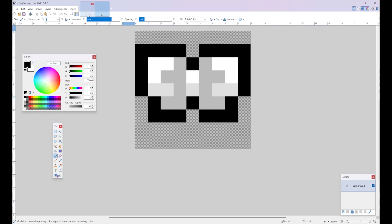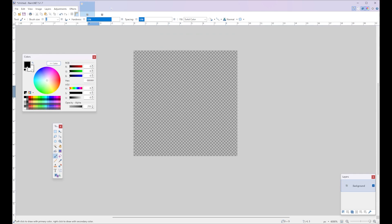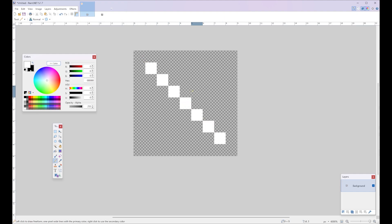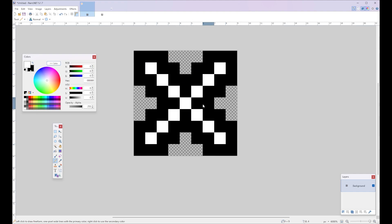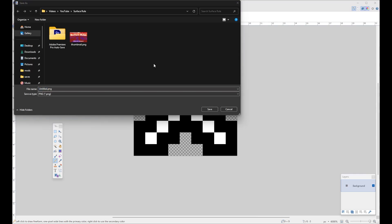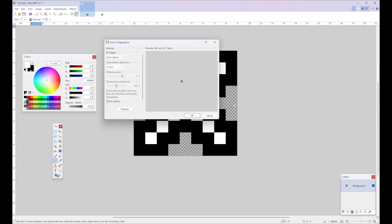Let's go back to our custom waypoint. I'm going to delete everything so that we have a transparent background. And just to be simple, I'll create a simple white X and surround it with black. Now let's save this and put it in our resource pack. We'll save this file in our resource pack, assets, waypoint, textures, GUI, sprites, HUD, locator bar dot. We'll name this X.png and save.